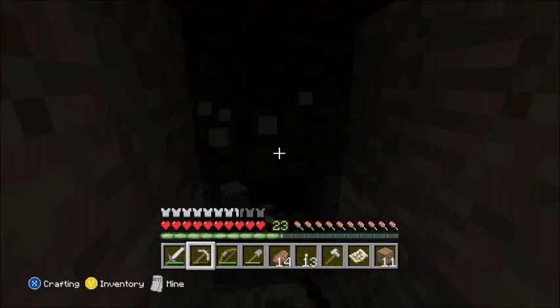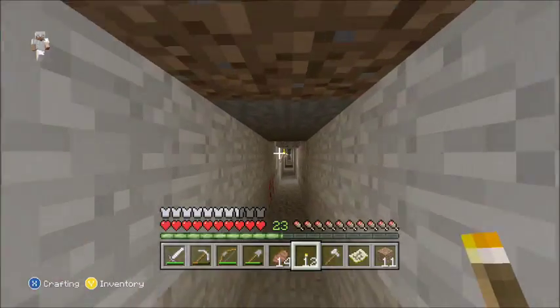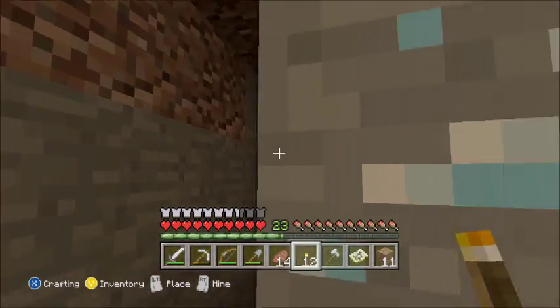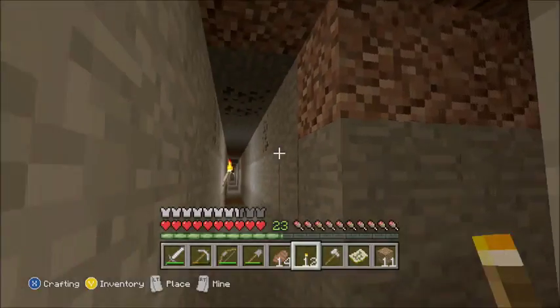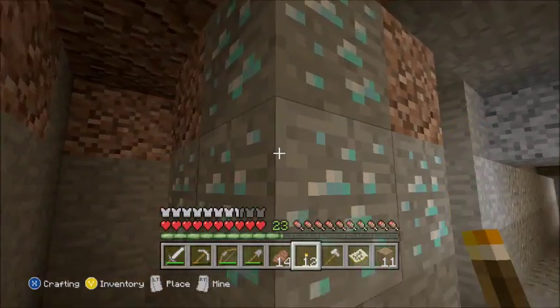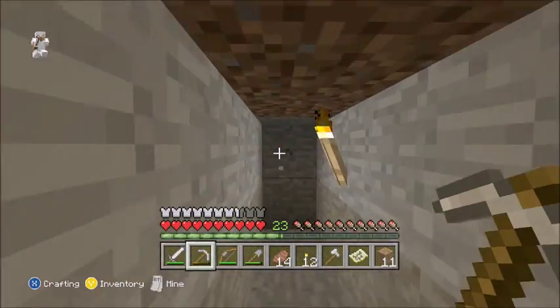Initially within one vein of diamonds, 20 blocks in either direction — that way, that way, this way, or that way — you will find another vein. That's the way I always see it.